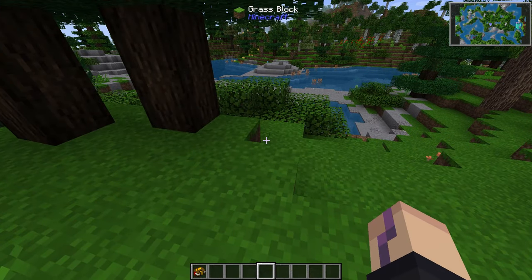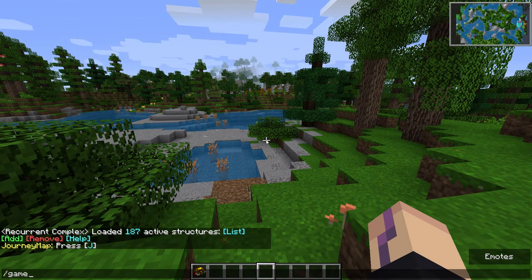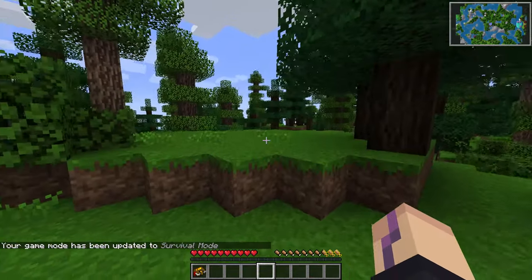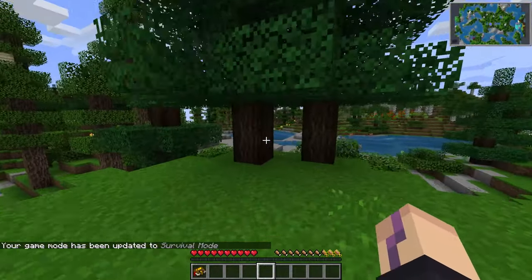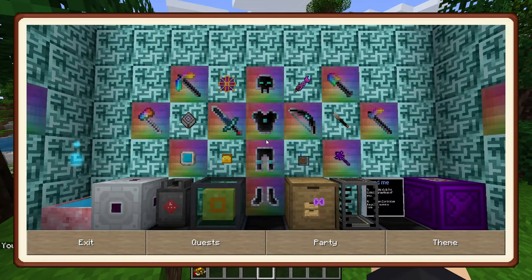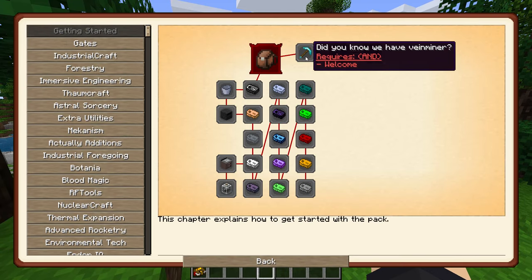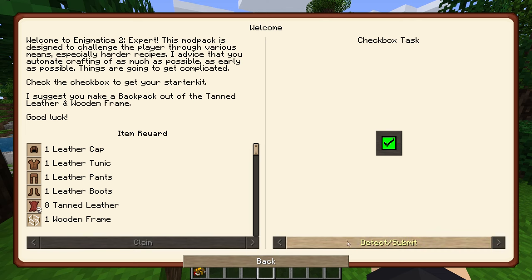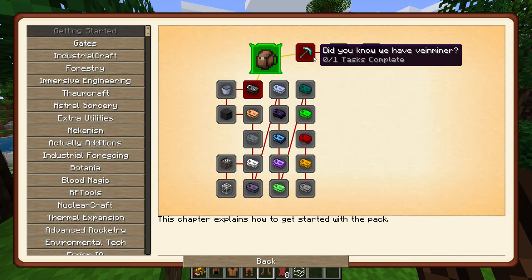Why am I in creative mode? Apparently I'm in creative mode right away - that's kind of strange. We do have a quest book and I also have it hotkeyed. Lots of quests, and the easiest thing to do is just go through the quests early on because we get free stuff - some armor pieces and also pieces for a backpack, which is great.